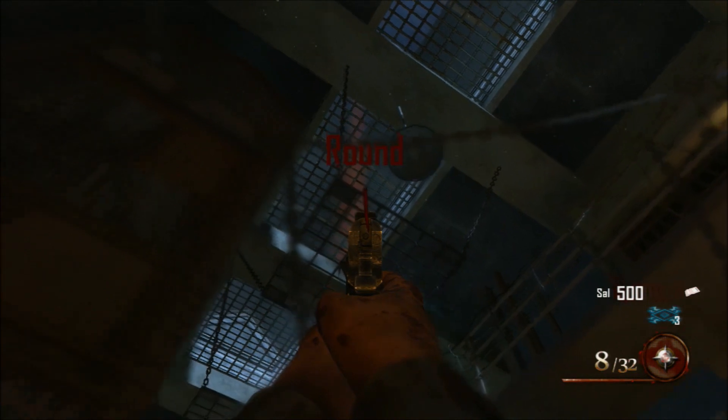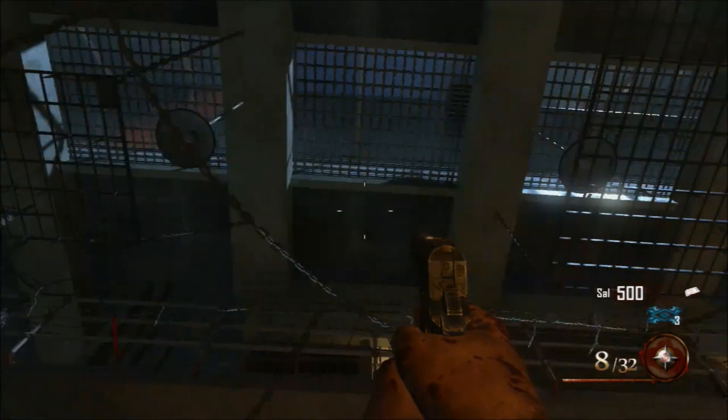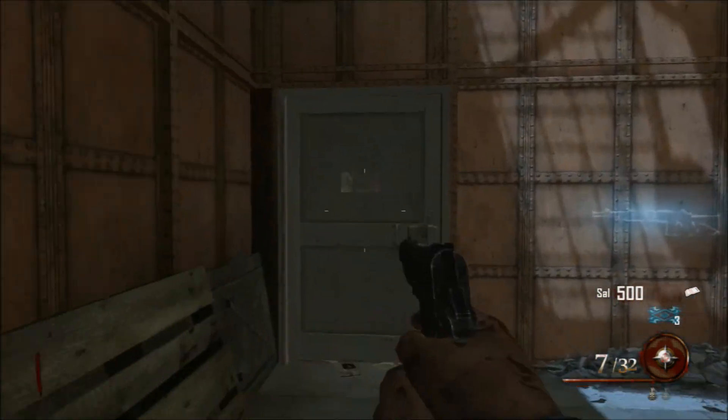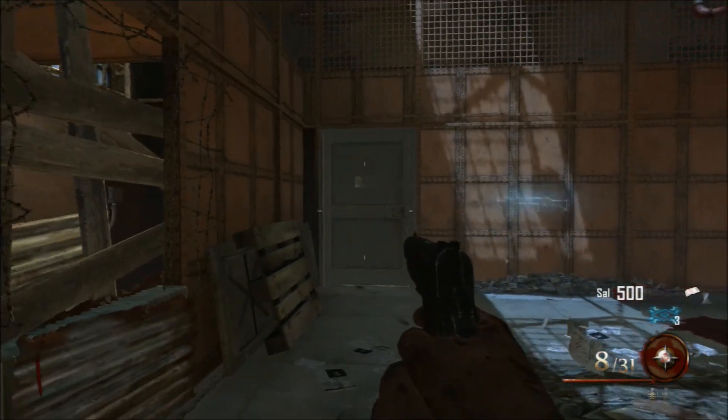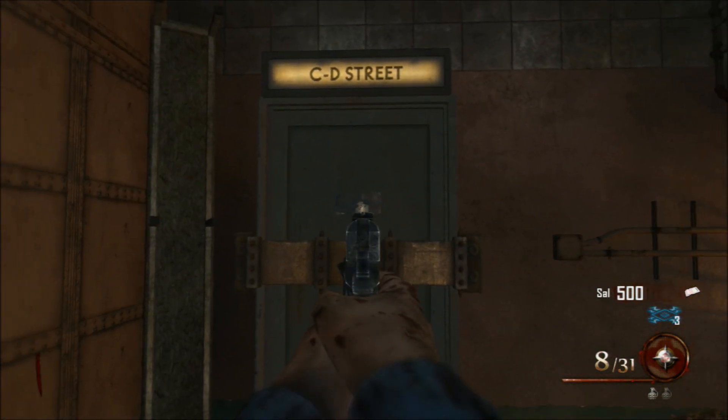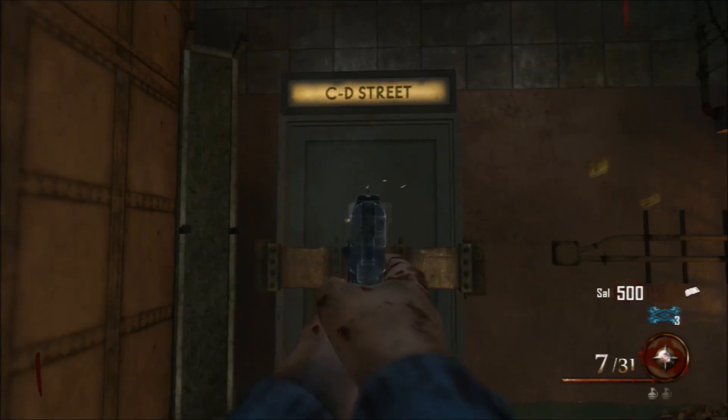The first tip is pretty much right as you spawn — you just look straight up and you will see the mystery box glow either to the left or to the right through the glass windows up top. This is pretty useful for finding which way to take to find the box pretty quick. It's a lot better than guessing.